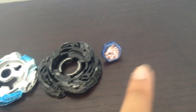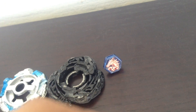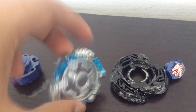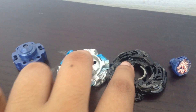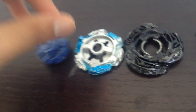First of all, you need a Face Bolt. Metal Face Bolt would do better because it makes the weight of the Beyblade heavier. Then you need Destructor and Meteo, so there are no plastic parts here — no clear wheel, nothing. There are only two plastic parts: the chip and the Face Bolt. If you're using Metal Face, there will be only one.